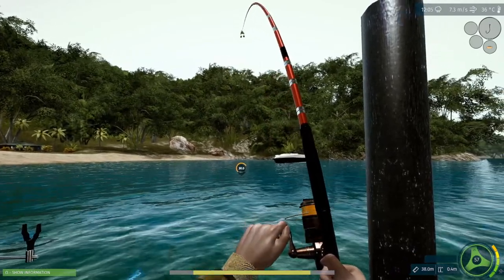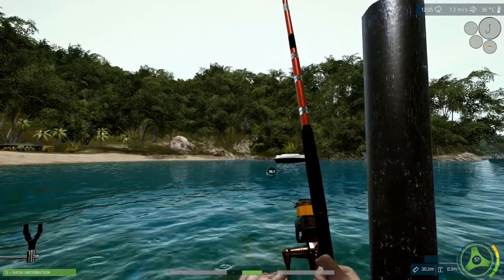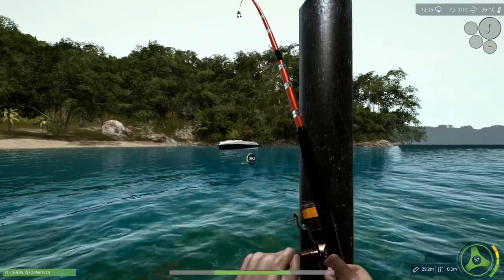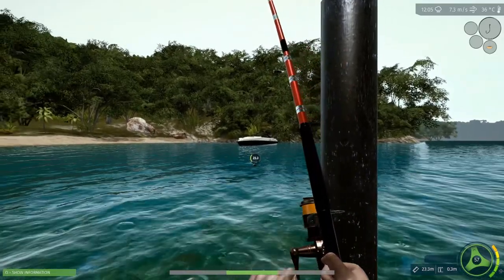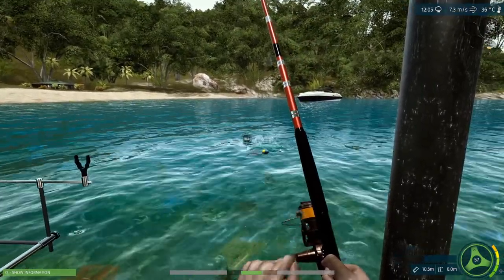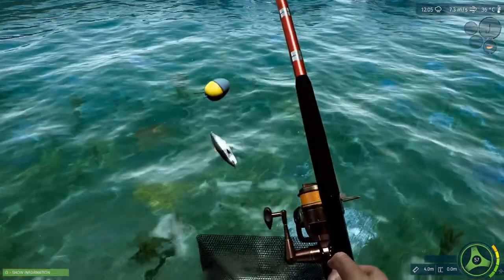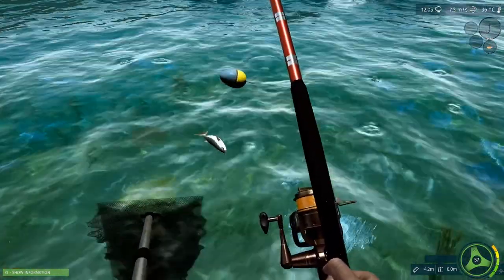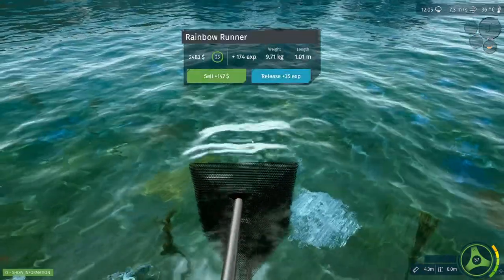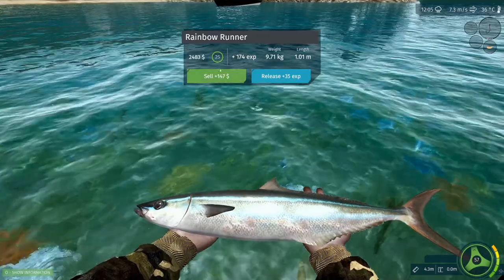We found out how to fish here successfully with the float. Screw spin fishing — I tried spin fishing, did the stop-and-go, tried different lures and none of them worked. This float setup is just perfect. 9.71 kg, 147 bucks — I'll keep fishing.